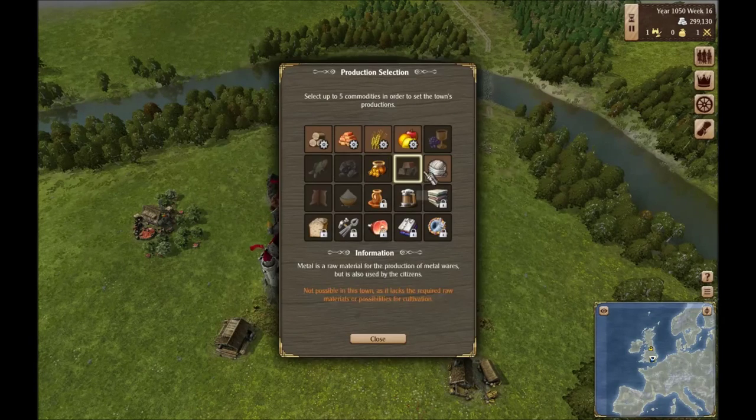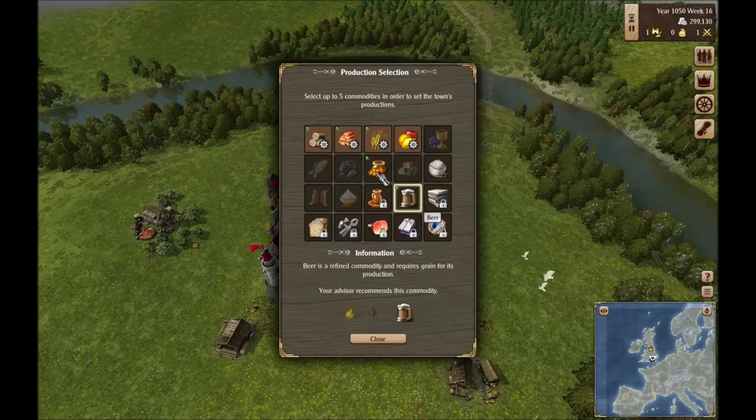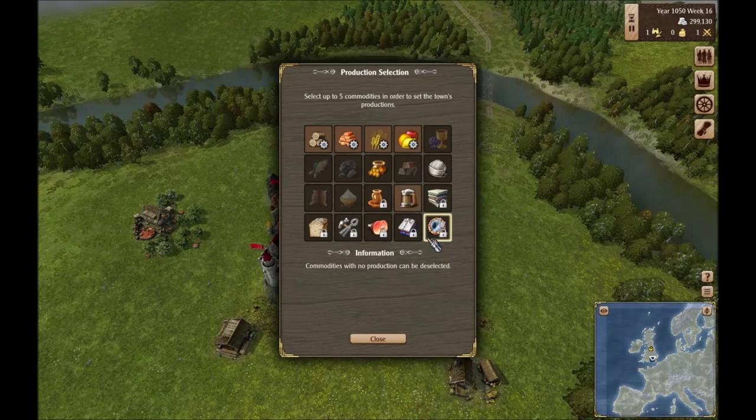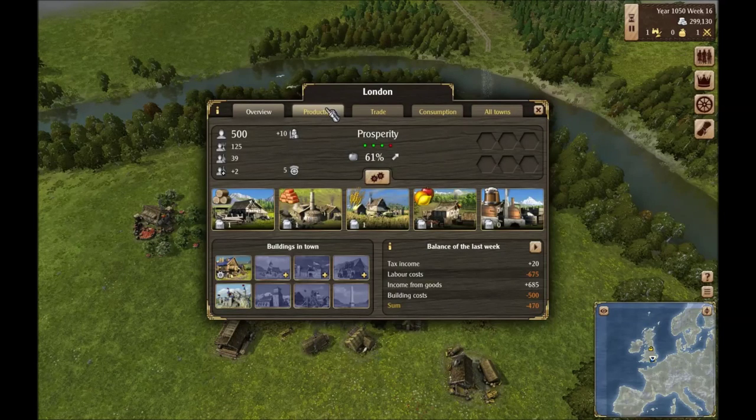We'll deselect that and yes, we do have access to honey. However, we would have to get rid of one of our other resources. Beer is going to sell for more, so I think that's going to be the smarter choice. We can always have one of our other cities manufacturing honey.